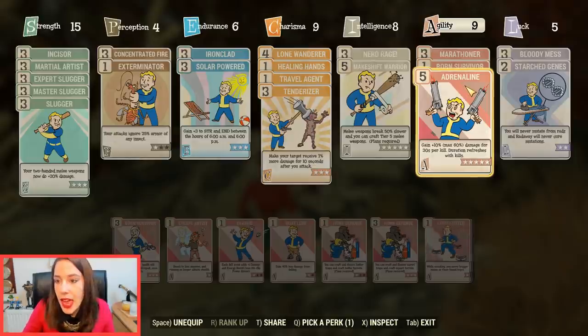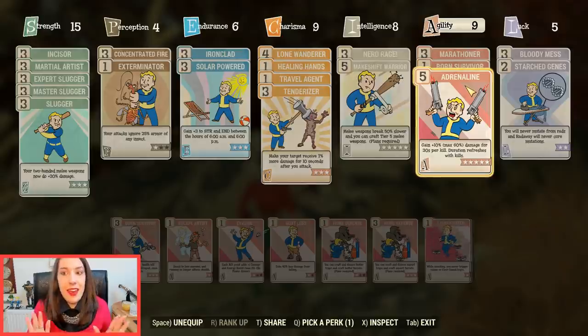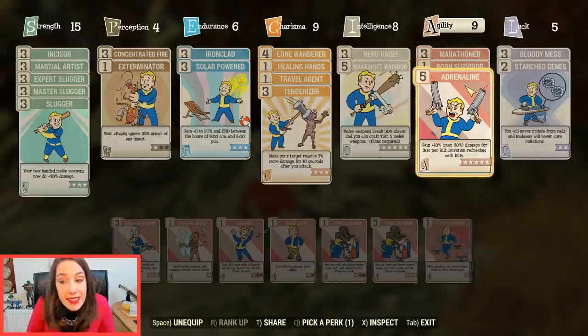Adrenaline is something I've been using for months and it's just so powerful. When you're fighting many enemies — which happens all the time when you visit a new location with 10 or 20 enemies — as you kill them one by one, your damage increases and stacks up to 60% bonus damage. The downside is it resets if you don't kill anything for about 30 seconds, but I love this perk. The damage output is just insane — please use it.